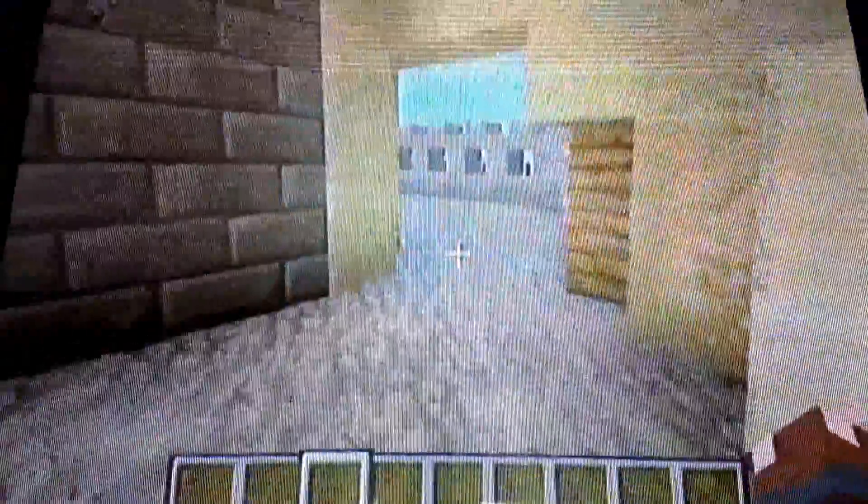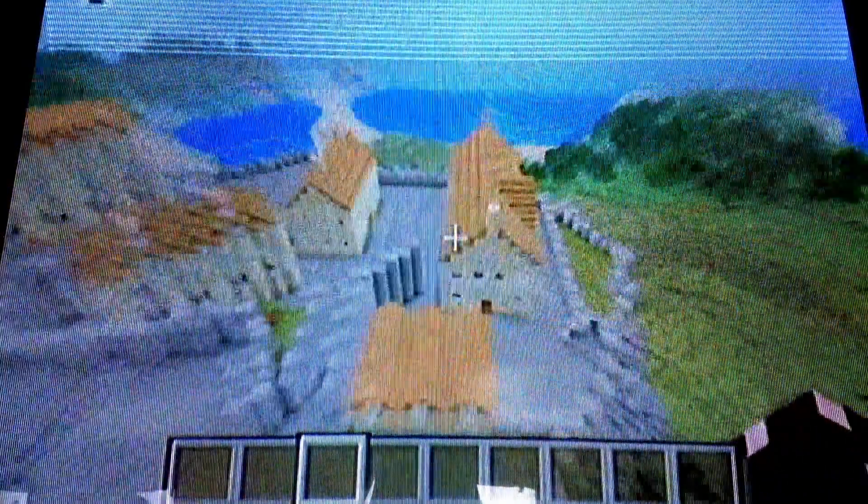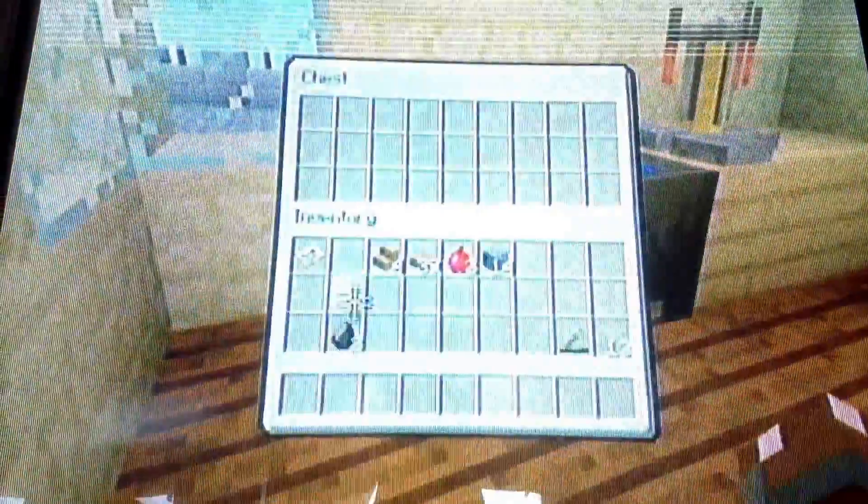These are little houses with nothing in them — here's the entrance way and another little entrance. We have our brewing stand here, our cauldron, a chest with nothing in it, bookshelves, paintings, and beds. And I guess this is a huge library with a little enchantment table and crafting tables here.